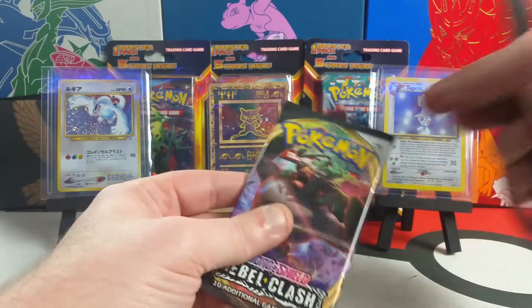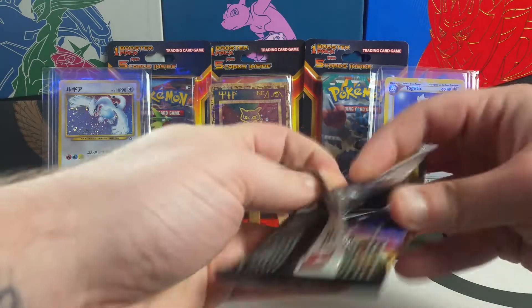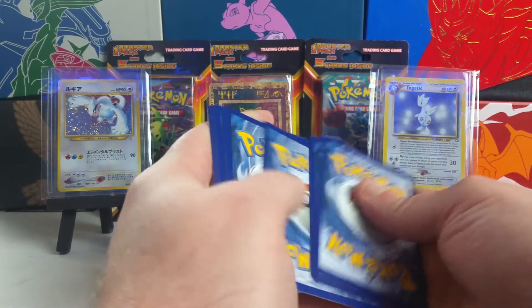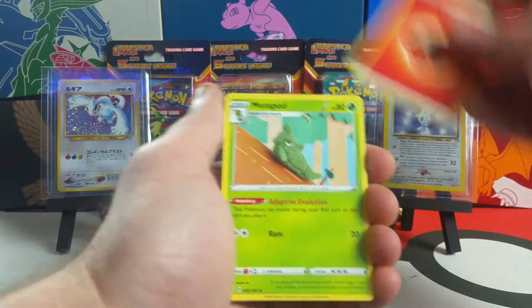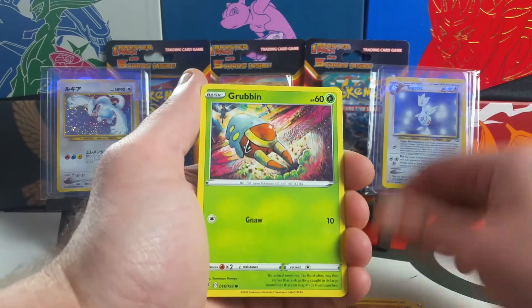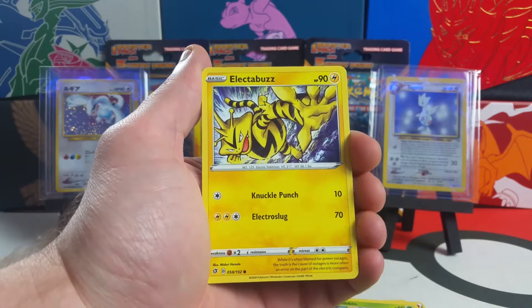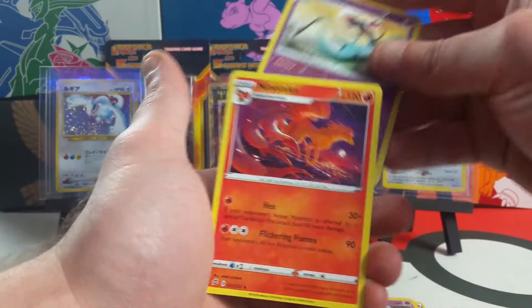We're going to jump into Rebel Clash first, seeing if we can actually pull a goat card since we haven't pulled them yet. Hopefully we can — one, two, three, four, here we go guys, cross your fingers. We got a fire energy to start with, not bad. Metapod, tool scraper, Roly-Coly, and a Meta Tights. The Electabuzz is actually pretty sick, I like the art on it — his attack is Knuckle Punch. Got a reverse Dragapult and a Ninetales.